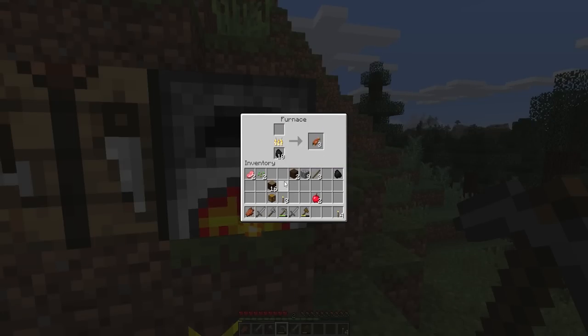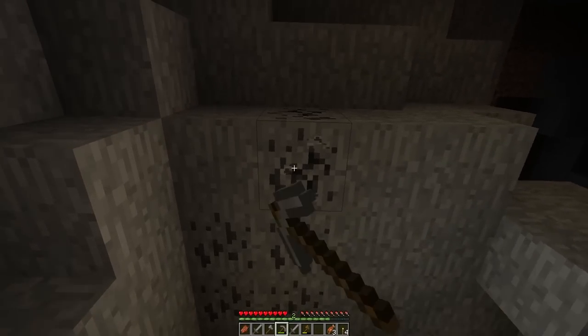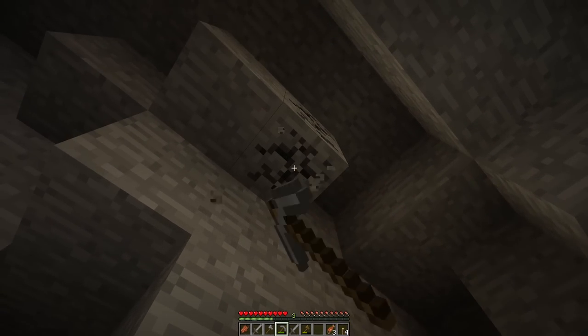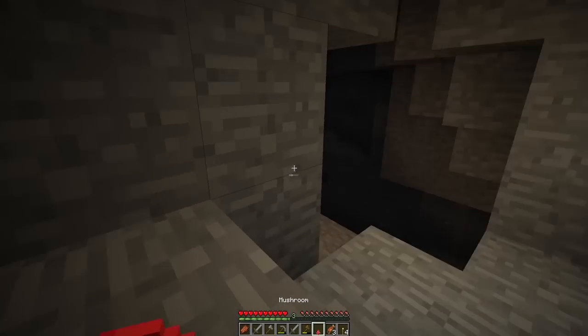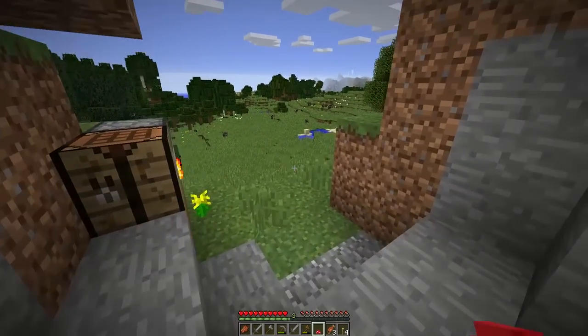If you press E or I depending on your settings, you can open your inventory. Put a stick and charcoal together and you get a torch. You can also do it the other way and still get a torch. I'm going to make torches now. The way to quickly move items is by pressing shift and clicking — everything automatically moves.